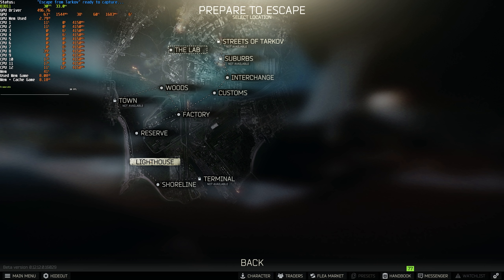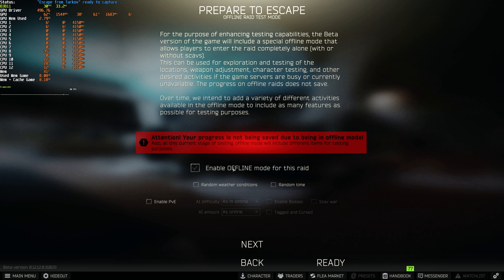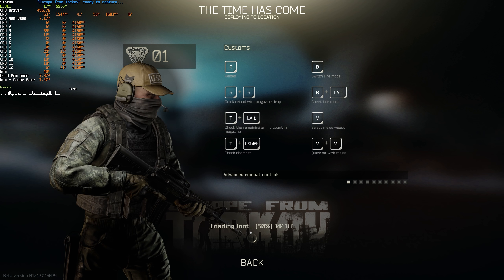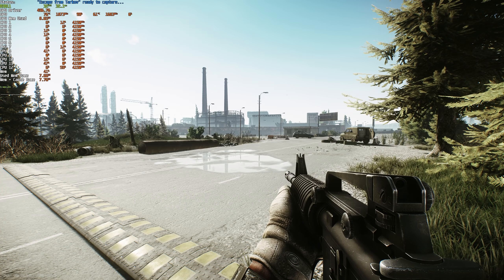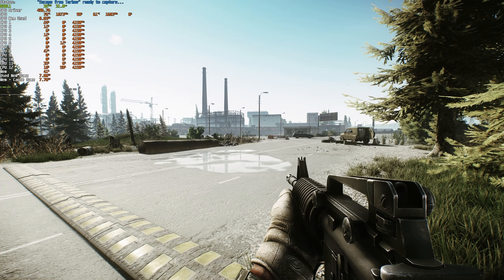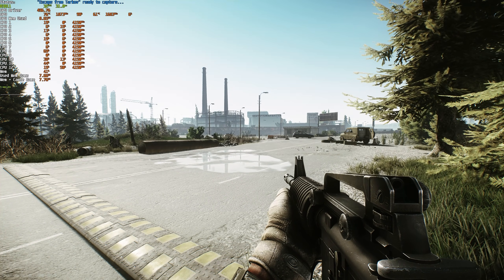While I could fire into a map like Lighthouse, it's probably not the best idea to benchmark on a brand new unoptimized map. Depending on what map you select, you'll experience serious differences in FPS — Factory gives the highest FPS as it's the smallest, while Woods gives the lowest due to foliage. For a good middle ground, I'll head into Customs with Offline Raid enabled and PVE off, so I can run around by myself without AI taking up resources.